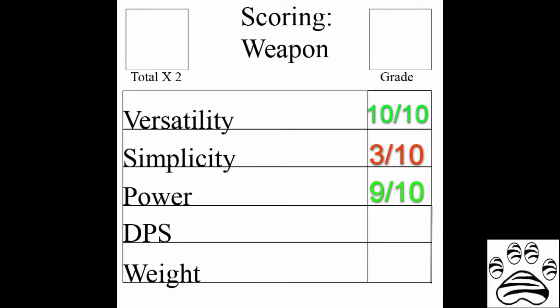Power: 9 out of 10. The power we have seen the weapon produce with Weiss's semblance is extremely high — the walls of ice have been shown to lock down large, powerful Grimm for extended periods, along with damage the other elements have shown, such as the explosive power of the fire element or the speed boost provided by the lightning element. DPS: 9 out of 10. We have seen several times Weiss attack at a very high speed, dealing a lot of damage in a short period of time. Due to the nature of the rapier's design for a fast darting combat style, Weiss is able to produce volleys of dust bolts or a series of thrusts in a short amount of time.